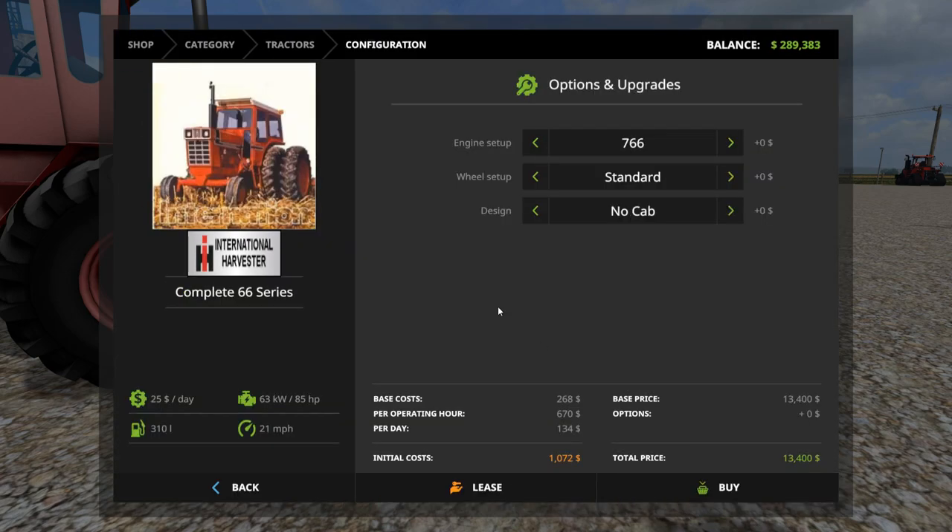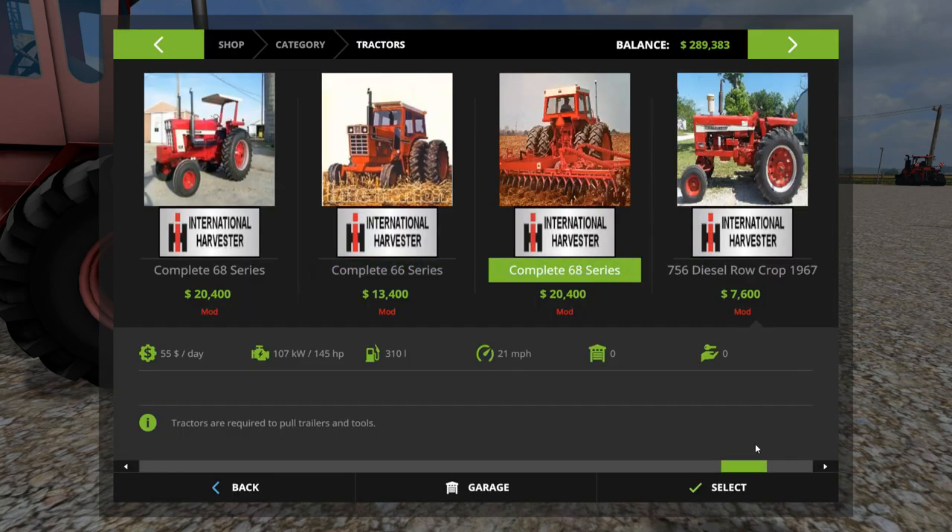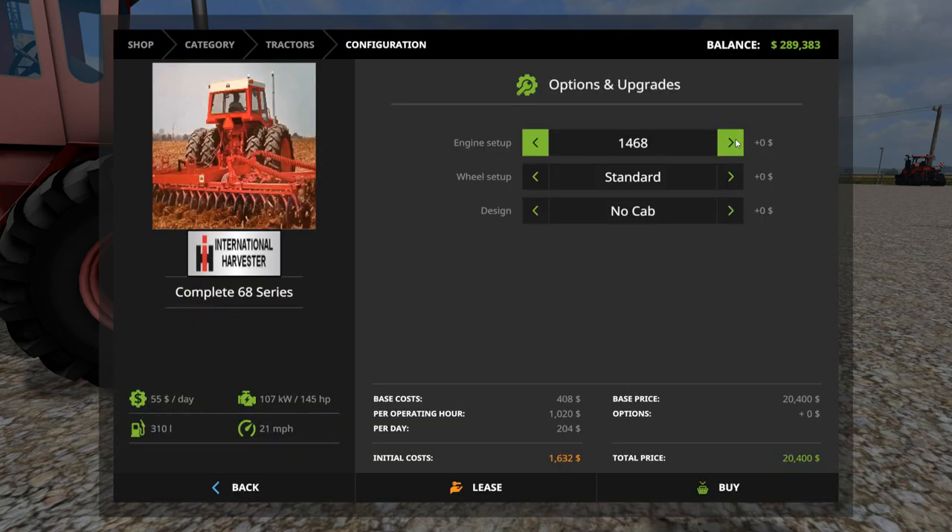What are the other cab options on this one? Deluxe cab red, deluxe cab white, deluxe cab, no cab. Okay, and the Fleet 68 series — a 1468 and a 1568. Let's go with the 1568, duals with a red deluxe cab.